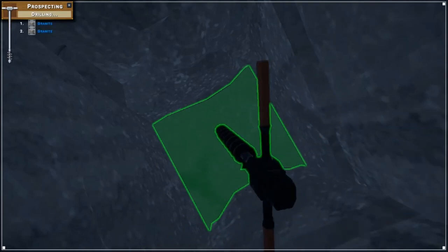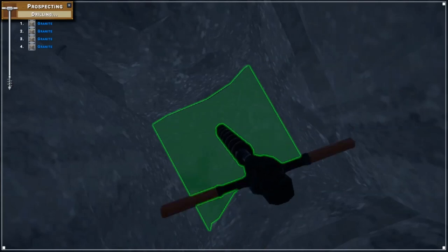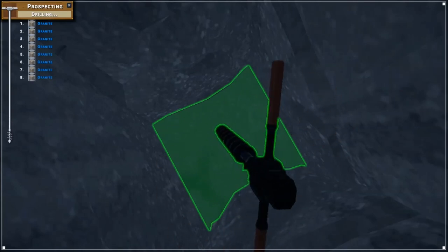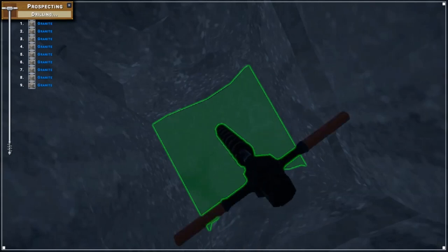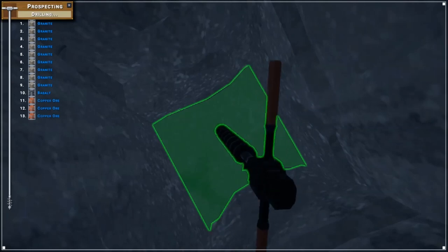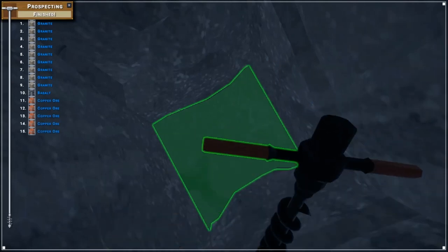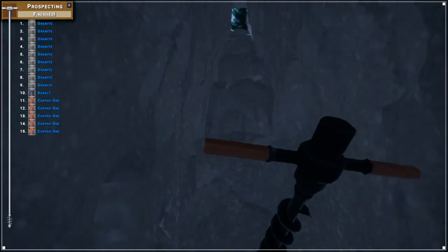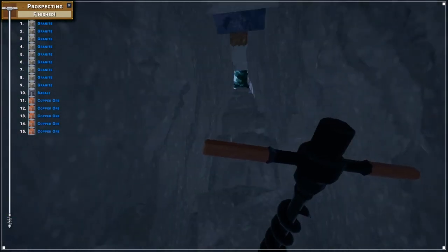The rock drill will prospect in whatever direction you're facing in a straight line - it doesn't seem to do diagonals. But once you've gotten down far enough you have a better chance of finding something. You might have to dig a bit of a tunnel, but eventually you'll find it, and there's enough there that you won't have to find it again for a long time.